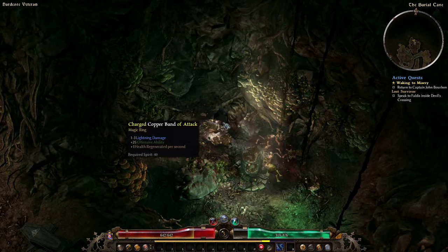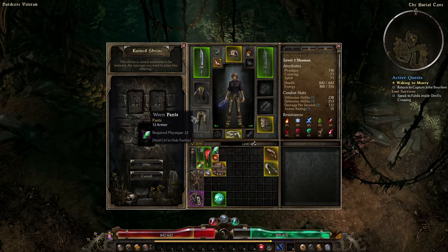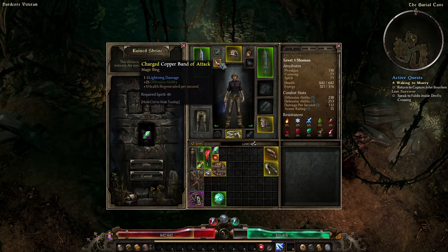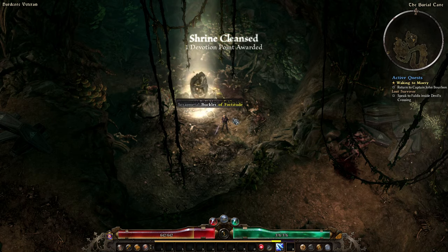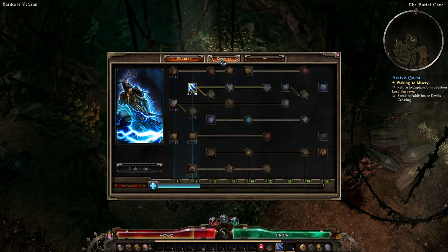There's a Charged Ring of Attack that's pretty good for early on — the copper ring base gives some regeneration, and Charged adds lightning damage and offensive ability. Pretty good. Let's talk about devotions.